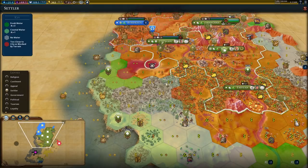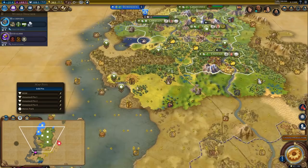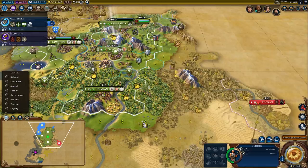If I settle these two cities, I could settle a city on this hill which would allow me to get a really good theatre square adjacent to these wonders. So I'll go for that as well — we'll settle right there. That's three more cities settled, bringing us up to a total of seven. There's definitely a city going over here but I need a little bit more information. I'm going to send this archer up here to explore.